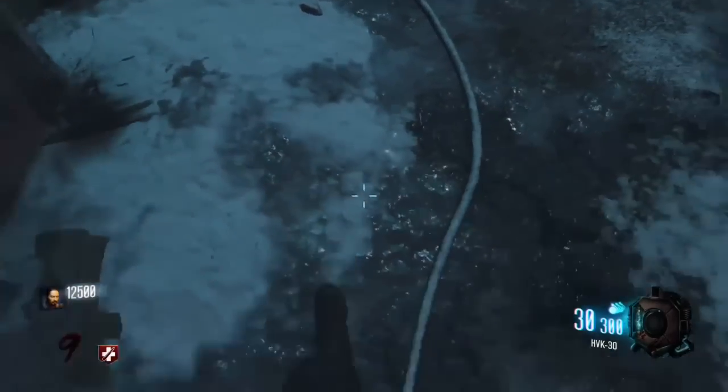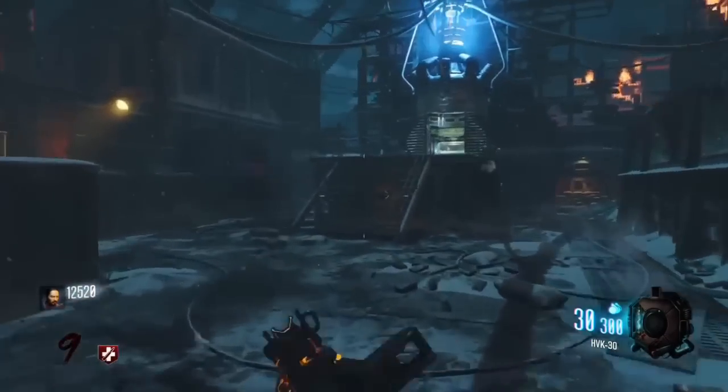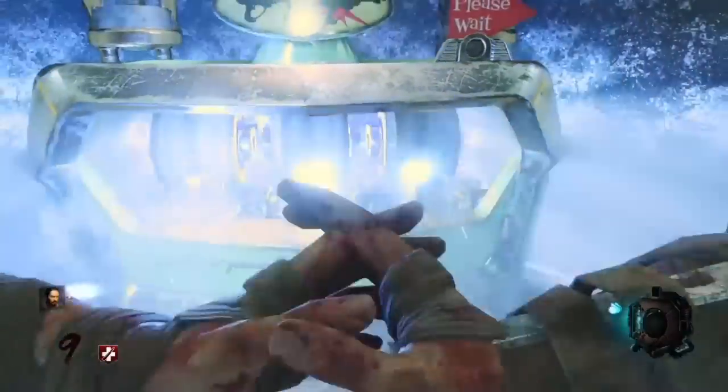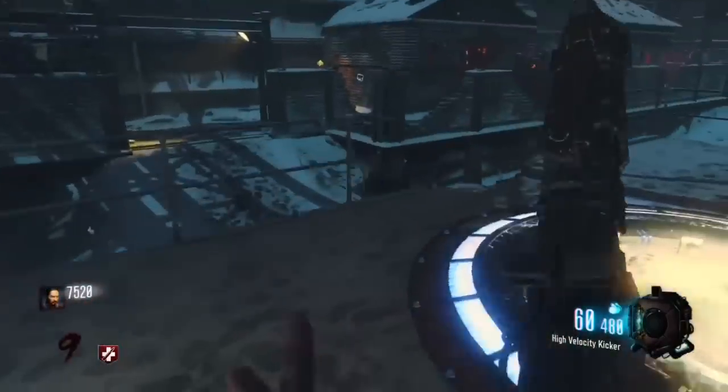We're gonna need a Pack-a-Punch gun for the next step, so I suggest you make a crawler and keep the zombies away from the teleporters so they don't die. After you Pack-a-Punch a gun, you want to go to the left side of the map.